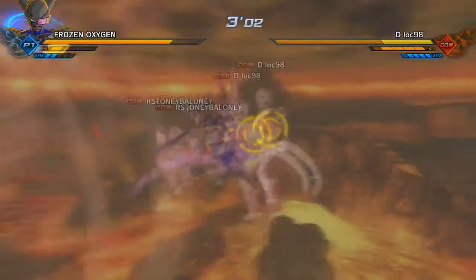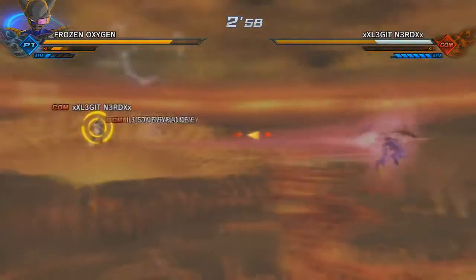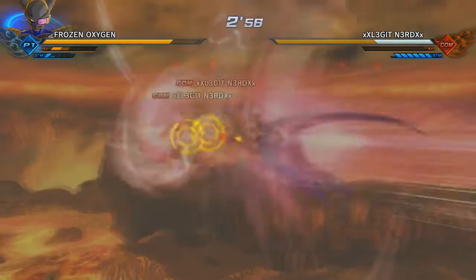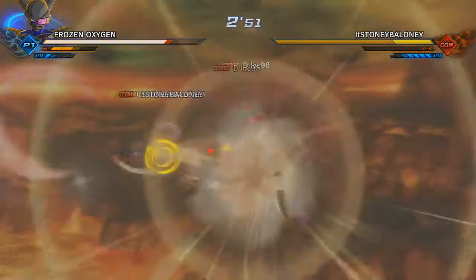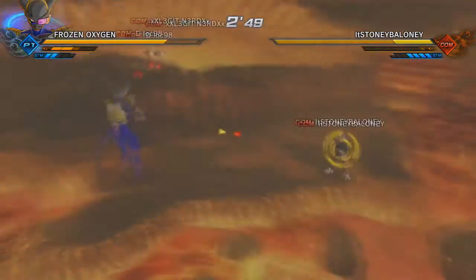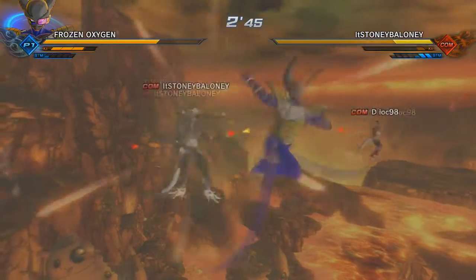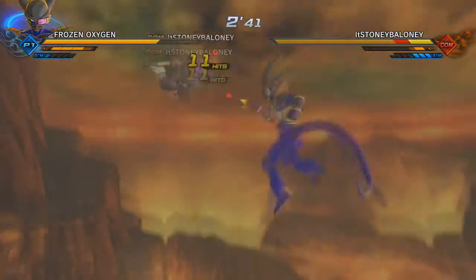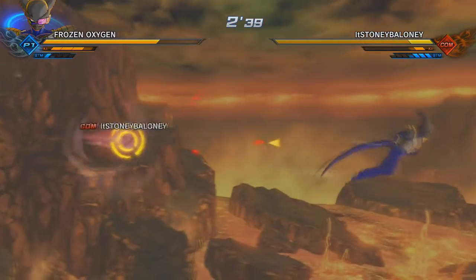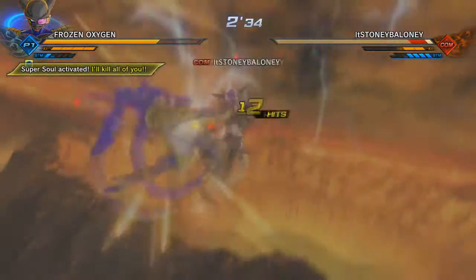Now we're going to get into Dragon Ball Xenoverse DLC Pack 3. That has to contain something about the Immortal Gods. They already included Black Goku, so they have to bring in Super Saiyan Rosé — why wouldn't they? Not to mention they have to bring in Zamasu. Zamasu's mystery was one of the biggest in Dragon Ball history. They also have to bring in Gowas as well — bring in some good old favorites. And hey, Merged Zamasu is already going to be coming out in the next episode, so you can expect that in DLC Pack 3.